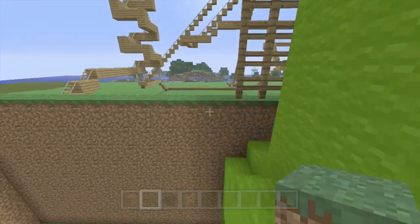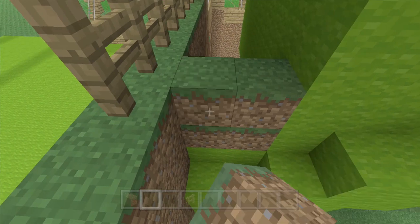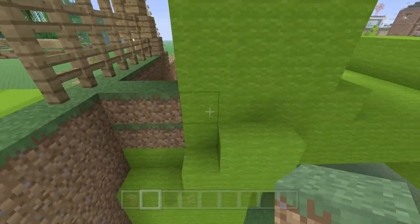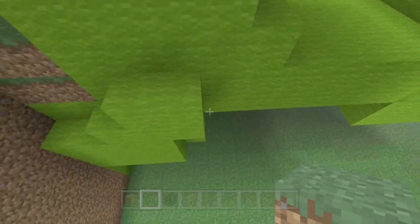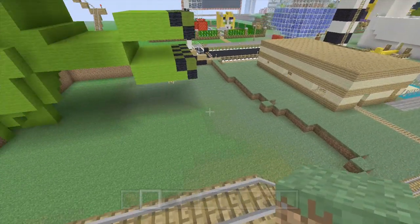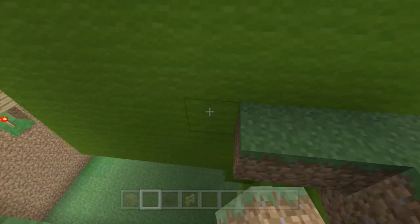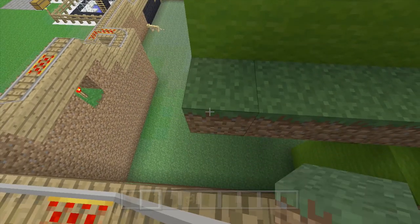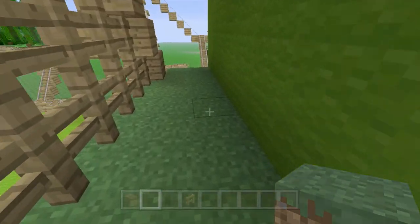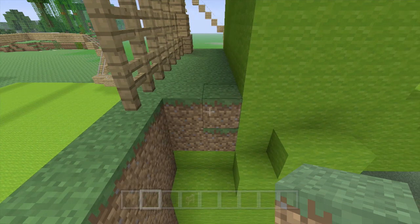We're going to start up here and work our way down, filling one row at a time down to the bottom and stacking them up. So right here, this is all at the same level, right up to the edge of the creeper — this is the ninth block level. A little tight in here — there we go. One side of the creeper is done!